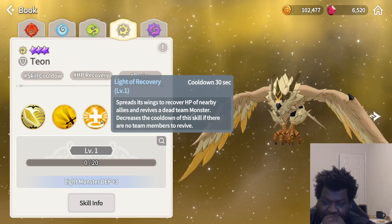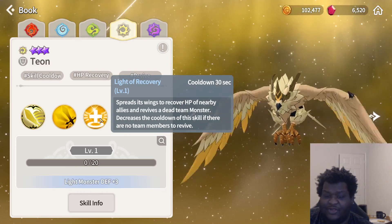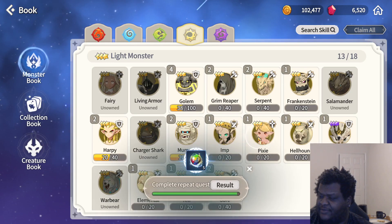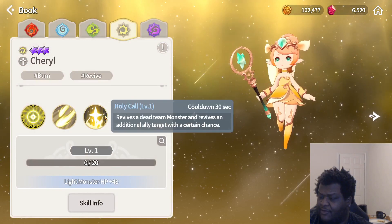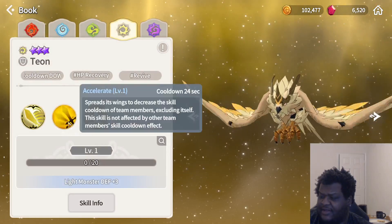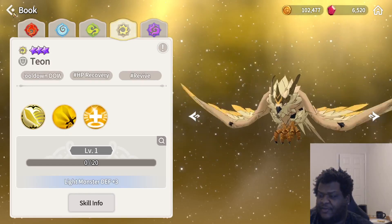Tion has a little three-star reviver that you can level up fairly easily. There is another three-star reviver you can get, which is the light pixie, but I would honestly go with Tion over anything because Tion acts like Kona Mia and has a second skill that decreases the skill cooldown of their party members.